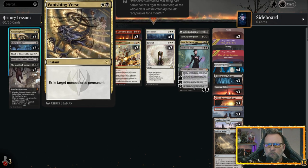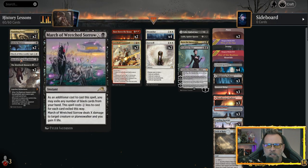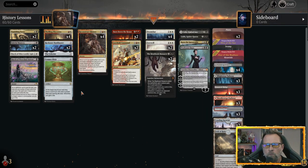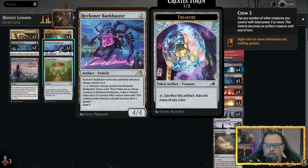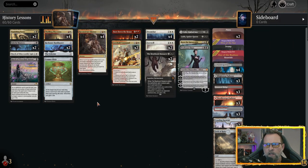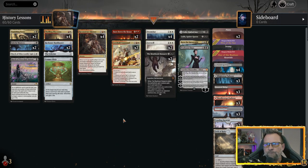We have spot removals with Vanishing Verse, Bellful Mastery, March of Otherworldly Light, and March of Wretched Sorrows. Meat Hook will go over there. We've got card draw and life gain off of Thrilling Discovery, Reckoner Bankbuster, Celestis, and then the Cosmos Elixir. We have all of our recursion coming off of the namesake of the deck, which is Reconstruct History.